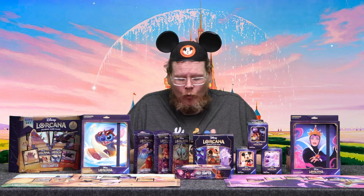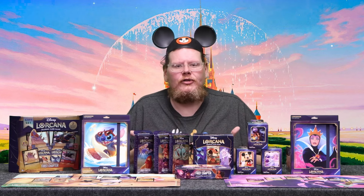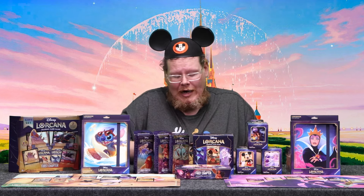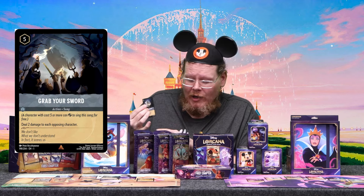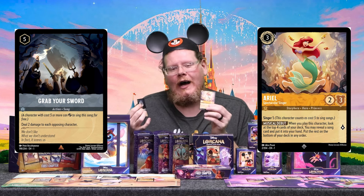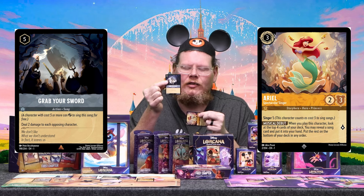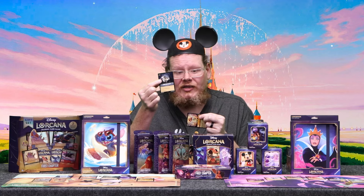Song cards are one-time action-use cards. When you play them, something happens. For instance, Grab Your Sword deals two damage to all opposing characters. Song cards have an ability called Sing — Grab Your Sword costs five to cast. However, Ariel is a Singer five, which means she can exert and sing this five-casting-cost card for free, and it doesn't cost you any of your ink to cast this card.